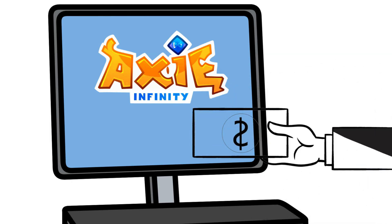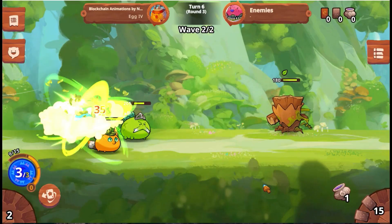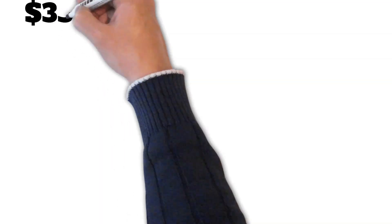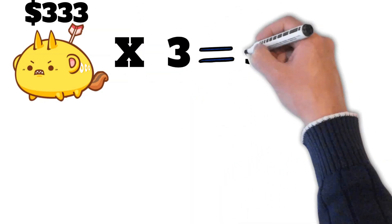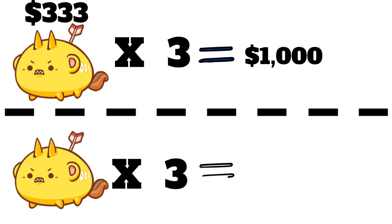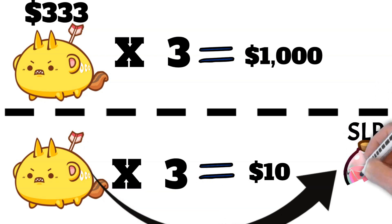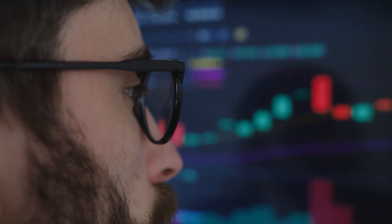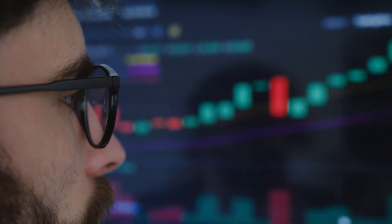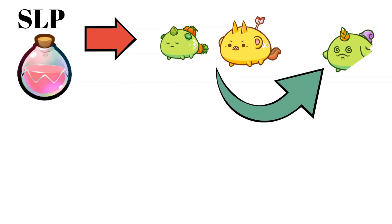Other blockchain-based games like Axie Infinity have their core value proposition based on the fact that users have the potential to earn profit, meaning people are interested in playing primarily for that potential. To start playing Axie Infinity you need to buy a team of three NFTs called Axies. At the peak of the game a team would cost approximately one thousand dollars for decent Axies; however, a team can currently be purchased for around ten dollars. These Axies allow you to earn SLP, the game's native cryptocurrency, which can be sold on various decentralized cryptocurrency exchanges for other assets such as Ethereum or stablecoins.